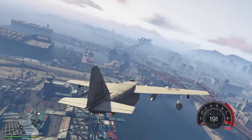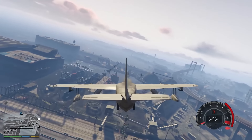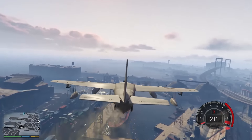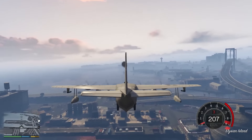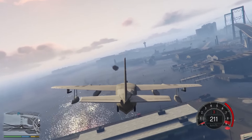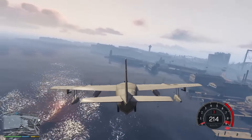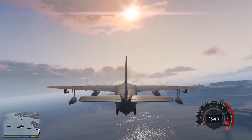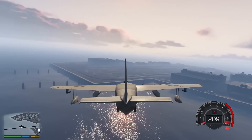Sollen wir mal hier ein bisschen Stress machen? Wir fliegen erstmal zum Flughafen, gucken mal was da so ist. Gucken, dass wir die Polizei auf den Plan rufen. Aufpassen, dass wir nicht gegen den Kran fliegen. Habe mich ein bisschen warm geschossen. Das mit den Rädern, das stört mich jetzt so ein bisschen mit dem Fahrwerk. Kann man den hier irgendwie ganz einklappen? Ist wahrscheinlich auch nicht so einfach als Mod, das so hinzubekommen.